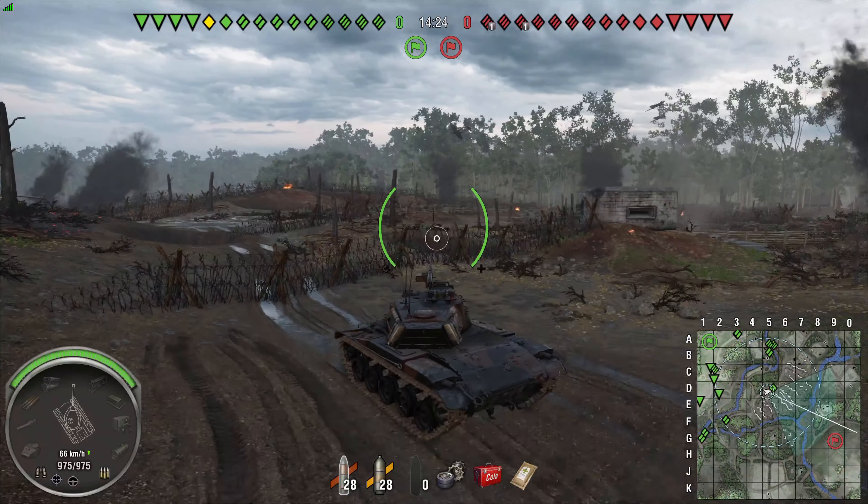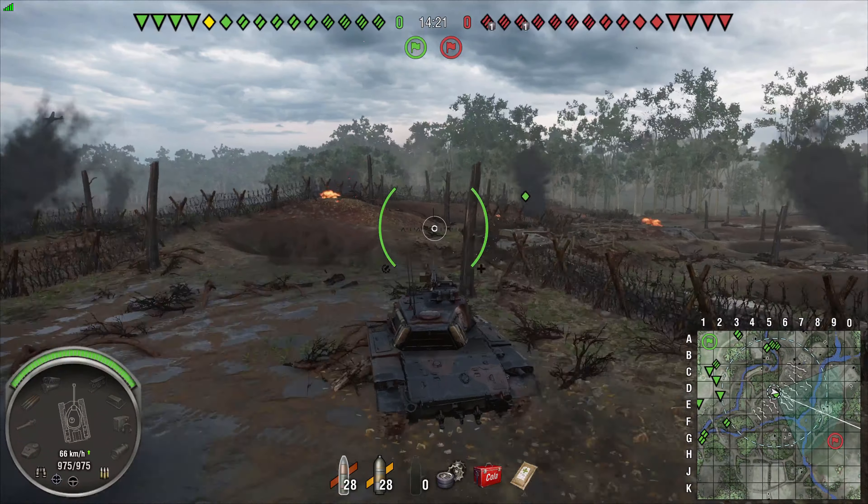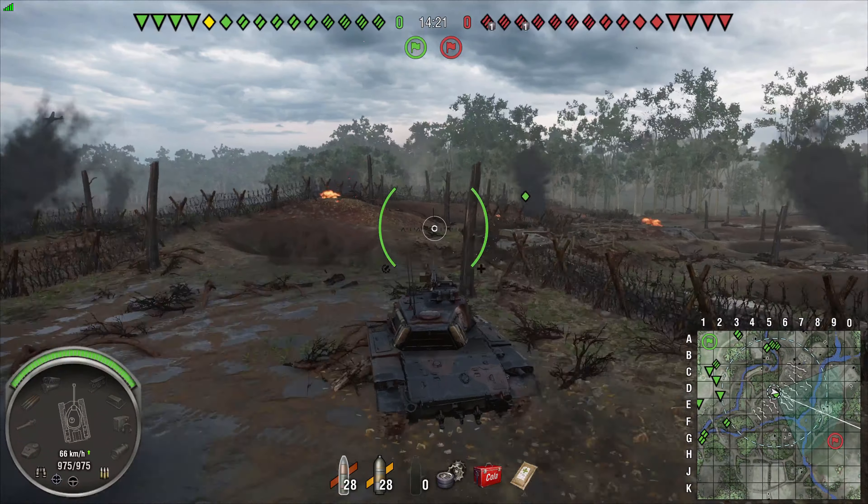This matchmaking, with it being top tier, is very good because now it can use the HEP rounds, and we will show you in this replay that you can actually work with it and get a nice amount of damage. The goal is to get tanks from the side, to hit them where they're weak, and to pen with the HEP. That's how you can actually use the DPM that is really okay with the HEP.